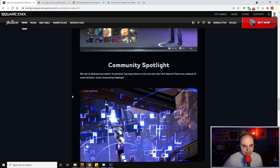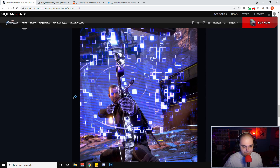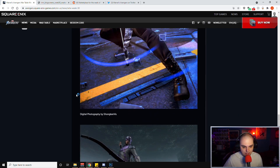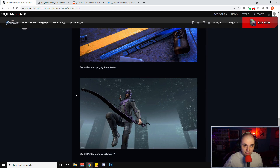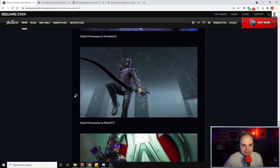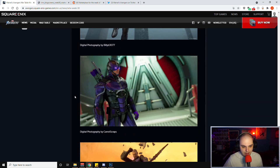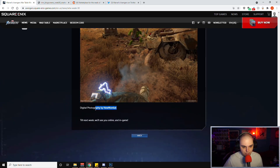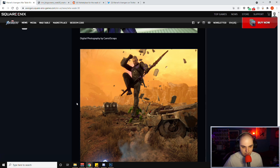For the community spotlight, last week's Screenshot Saturday theme was dedicated to Clint Barton. Check out these fantastic shots showcasing Hawkeye: a great one by Sean Key Vis, then Billy B 3077 in the Harm Room, then Iron Eye by Carrot Scraps, and finally one by New Wombat showing Hawkeye in the Wasteland with Hulk behind him — very cool.